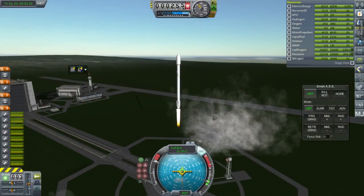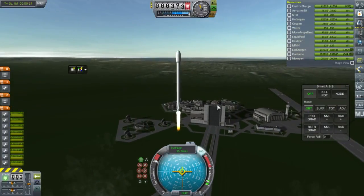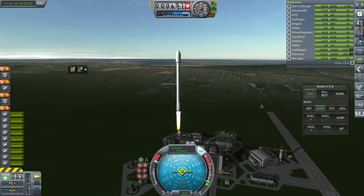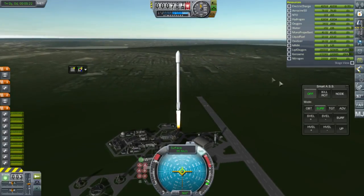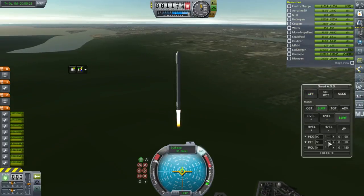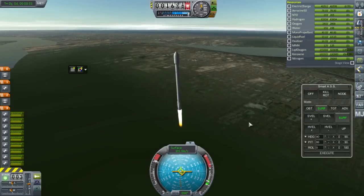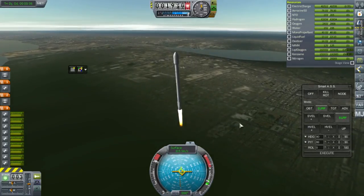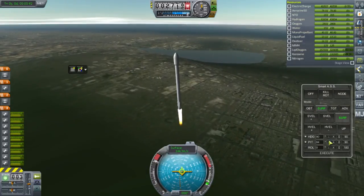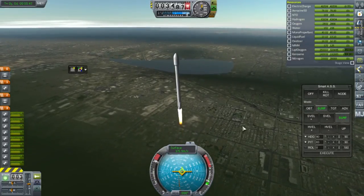I added a different sound effect for ignition because I didn't like the one that came with this pack, but it sounds like I need to tone that down a bit. I tried to reconcile the new version of Environmental Visual Enhancements with RSS Visual Enhancements — we do have a city texture from RSS Visual Enhancements, but it's not all working quite right. RSS Visual Enhancements does not work with the EVE plugin for 1.1.